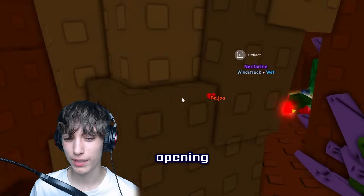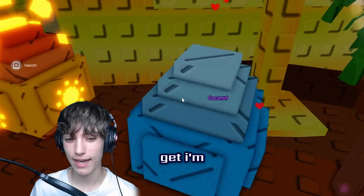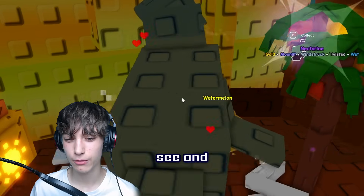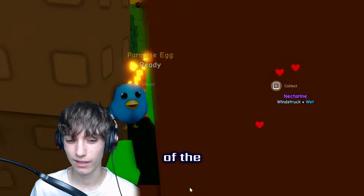Let's go to the egg opening area and pop our Rare Summer Egg before we move on to Android. Let's see what we get — I'm not looking at my hotbar. We got a seal! I'm not sure how good it is, but we'll see at the end of the video.